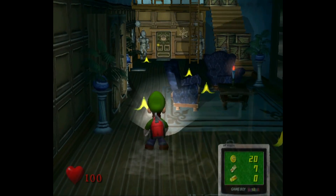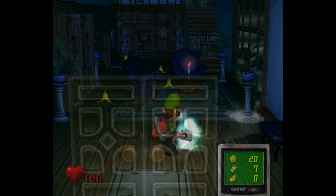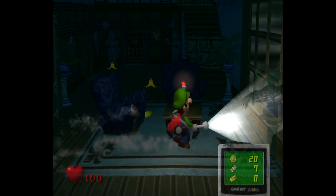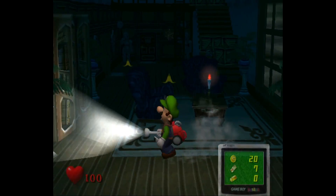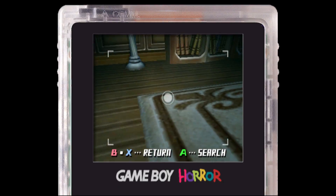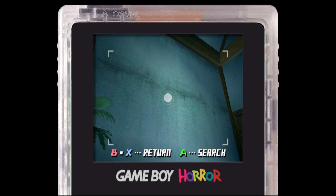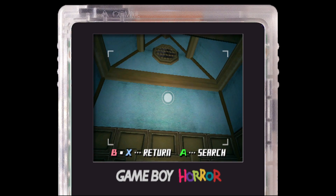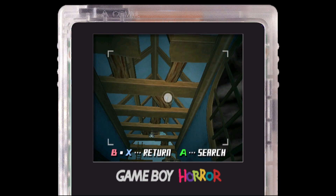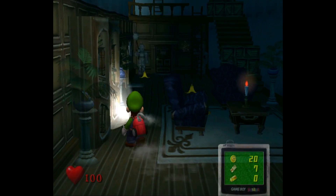Look at this — this reminds me of a room in Luigi's Mansion 2. But of course it's better because now it's in Luigi's Mansion 1. This looks so good. This looks official. What's the ceiling? Look at that — there's even a window looking outside. I was expecting to look up at the ceiling and there'd just be a black void, but it's all modeled. That looks really good.